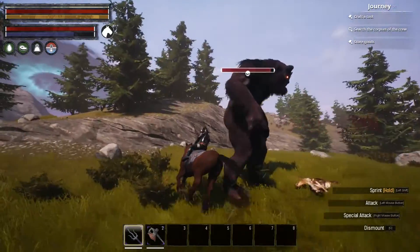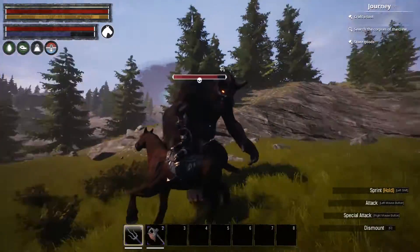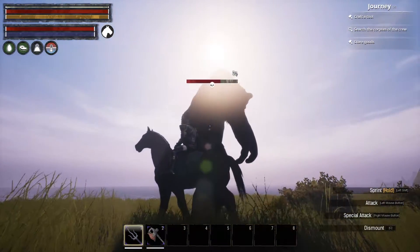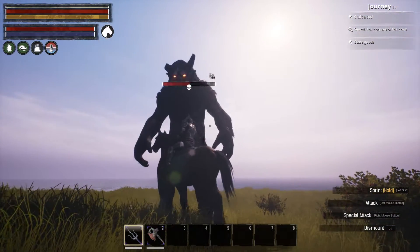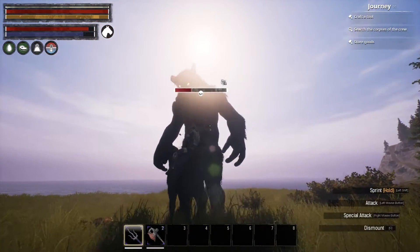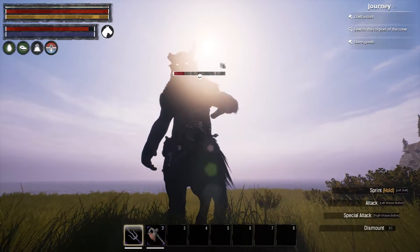The bosses are a little bit harder — look how much damage I'm chunking from him. To be fair, I think I have Strength 3 and a pretty good pike. But if you're on a horse with a pike, you don't really need high strength or a great pike. As long as you're on an animal it's pretty easy to dodge their attacks, and when you just keep right-clicking they kind of get stuck and can't move.